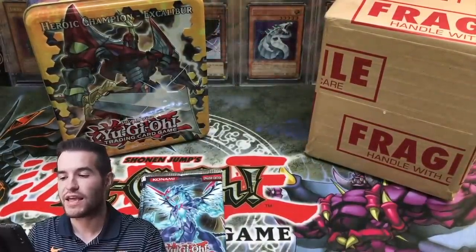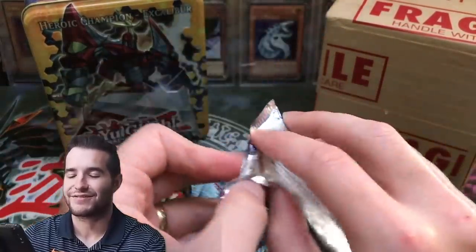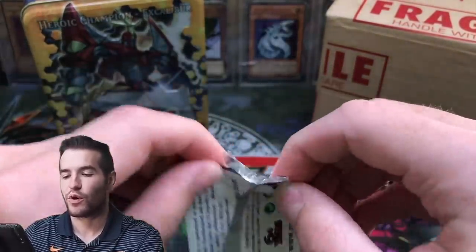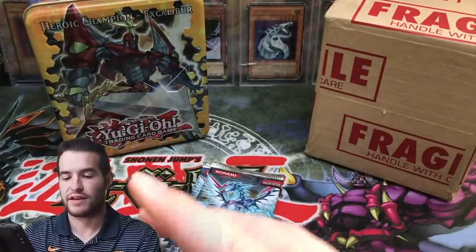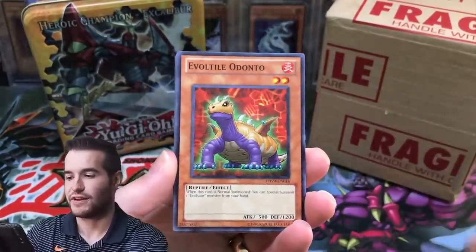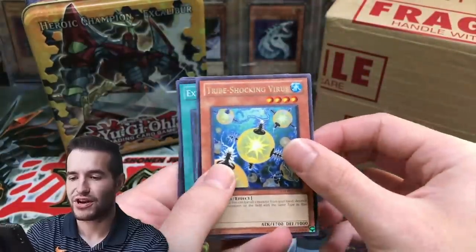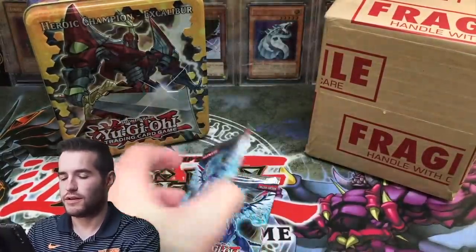All right, Photon Shockwave. We can pull the one and only Galaxy Eyes Photon Dragon - I was about to say Tachyon. We already got the Galaxy Eyes Tachyon Dragon, that's for sure. Let me know in the comments what you think the cards are going to grade. What is the Black Rose and the Ancient Fairy going to grade? Give them eights? I wouldn't be shocked - but okay, they should definitely not be eights. One Day of Peace, Mirror Mail, Tribe Shocking Virus. Oh, there's an Extragate Super Rare! Cross Attack and Needle Sunfish.